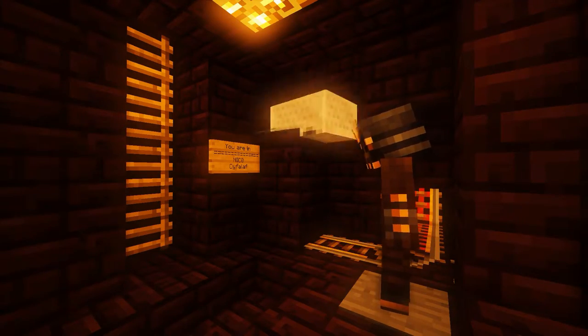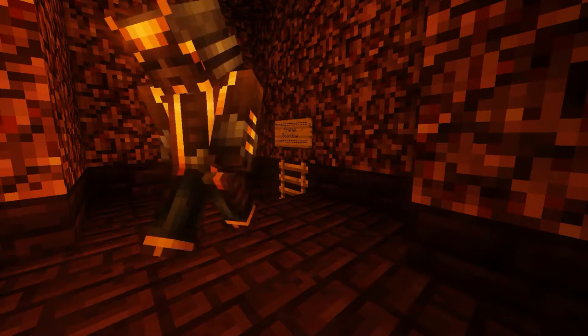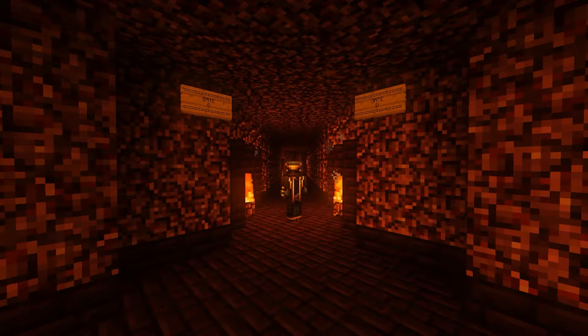Step 7: Step off the pressure plate and take this ladder over here back up to the main floor. Step 8: We're going to enter the gate that goes to Syphilif, which is gate D over here in this case.